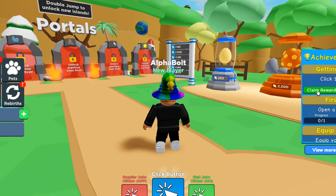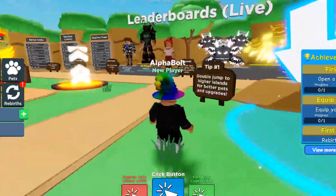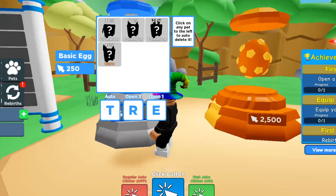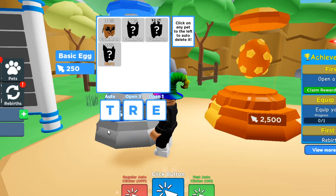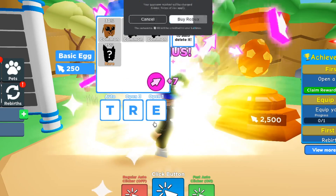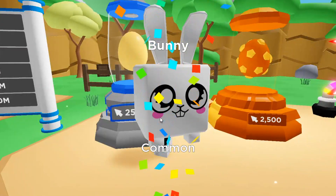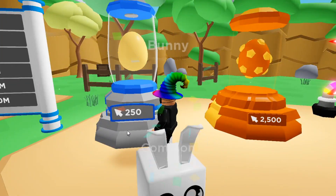We got a reward — open a basic egg. We need to find the basic egg... here it is. You need 250 clicks to open it. Let's open one — we got Doggy, which is Common. Let's open more — Bunny, also Common. We keep getting Common pets. Let's hope we get something better.